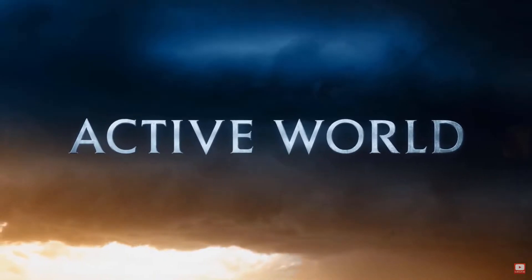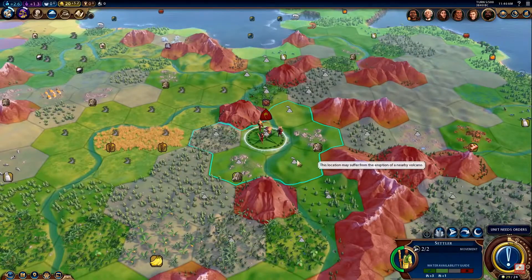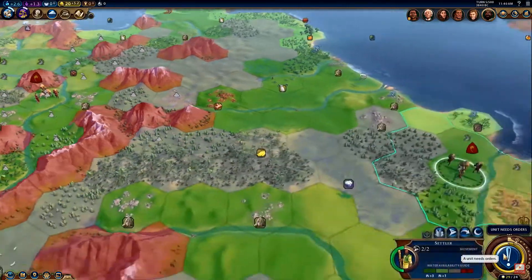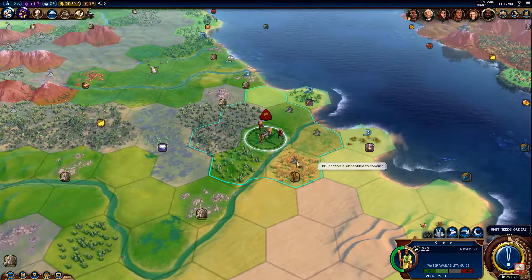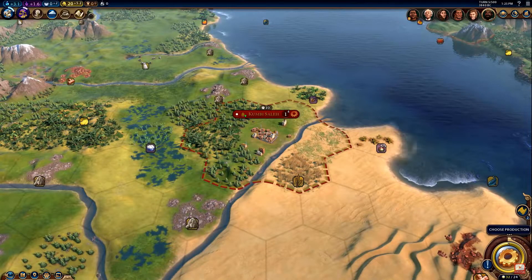It's a small feature, but the new art style in the expansion for the names of rivers etc. is really something to look out for. If you've been watching the build-up to the expansion you'll know what I mean, but it just seems so much more sophisticated and suitable to a Civilization game.